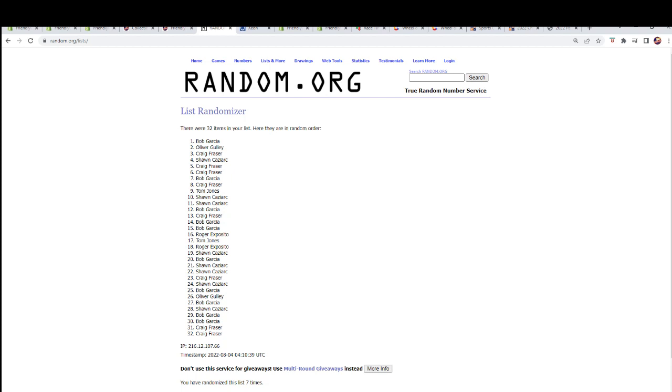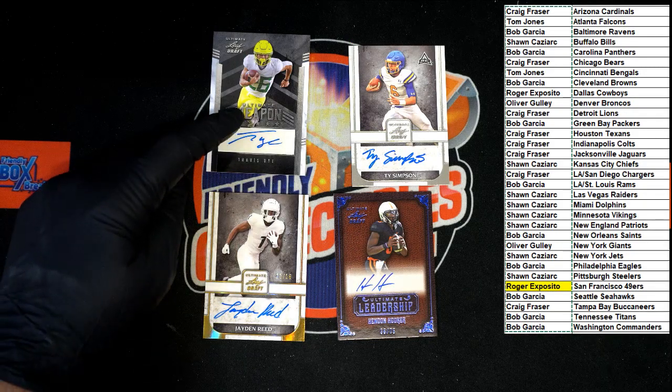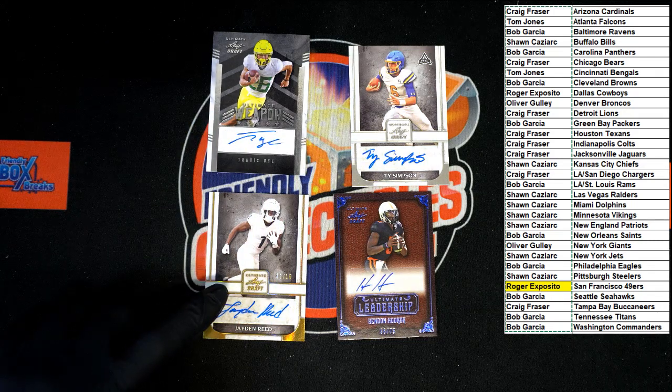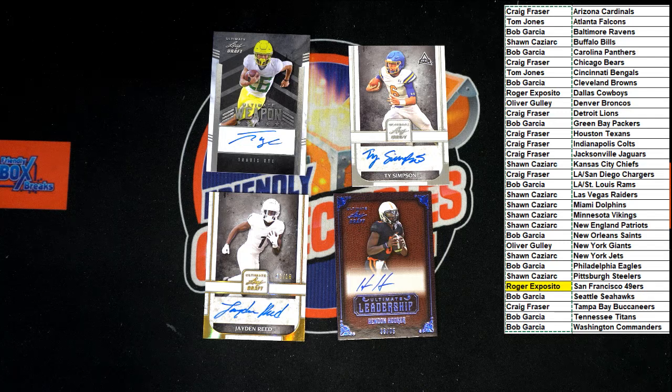That was a crazy break right there. Let's switch over so you can see those autos again — Bob G with the Travis Dye, Oliver G with the Ty Simpson, Craig F with the Jaden Reed, and Sean C with the Hendon Hooker auto. That's going to do it for Ultimate Draft. We'll get the next one up for you here in just a second. Let's get it rolling. Thanks, guys.